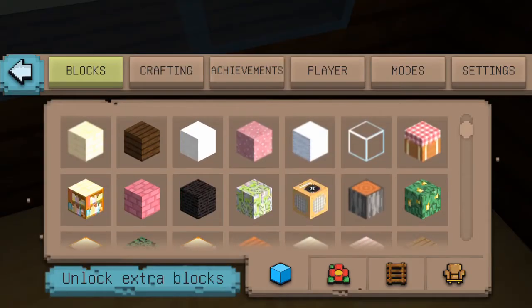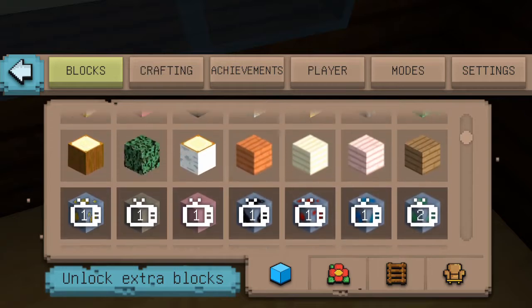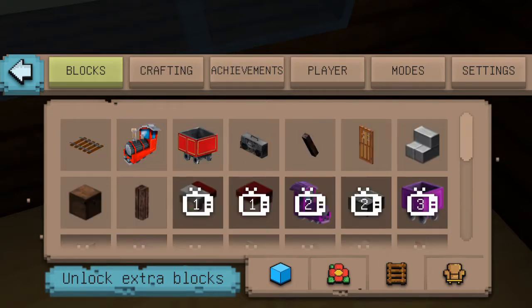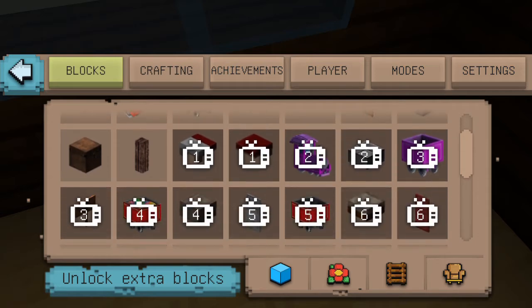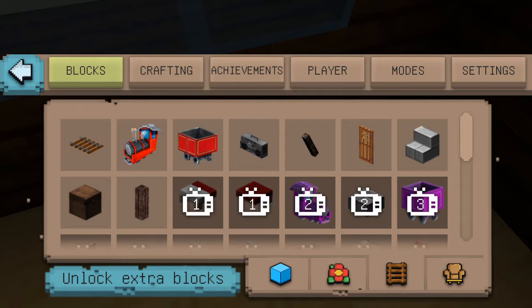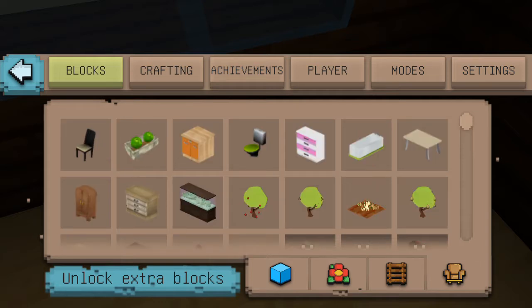What else should we add? Flowers we don't need. Anything that we need here? Nothing. If guys you know what can I add to my kitchen then please tell me.